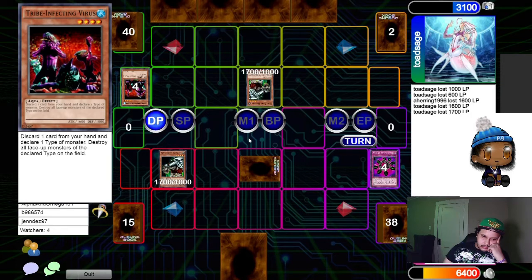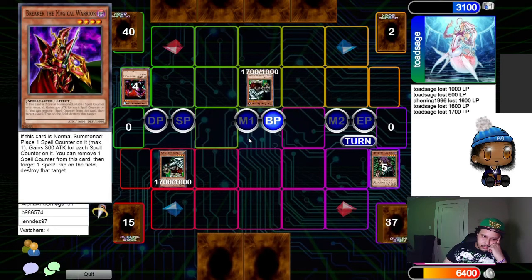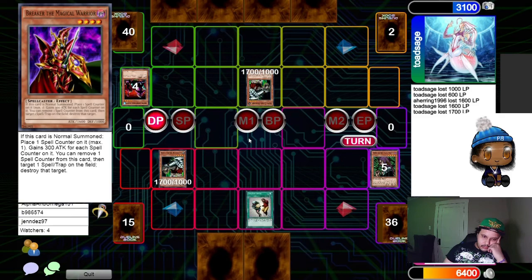Wang him? He said Breaker is the only one that's allowed to have priority to get a token. It's not actually priority — it's the actual effect. Bad game. We'll be right back.